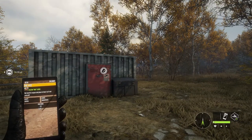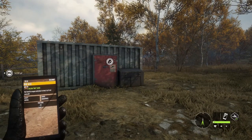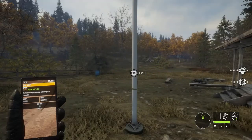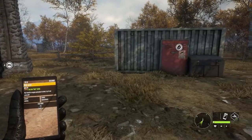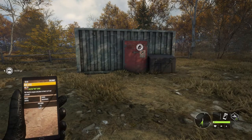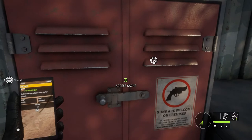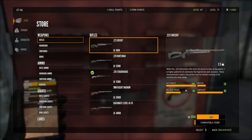This is a walkthrough for the storage locker, or what the game calls 'the catch.' Every lodge is going to have one, and it's also available in the tent when you get that, which we'll talk about later. Let's walk over to the catch and open it up.